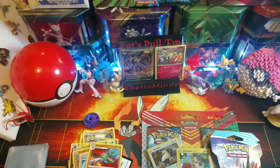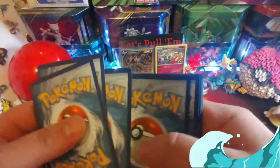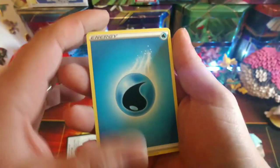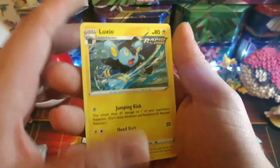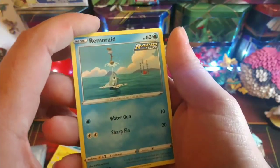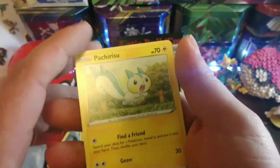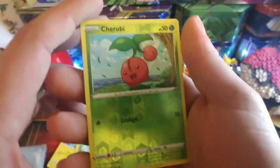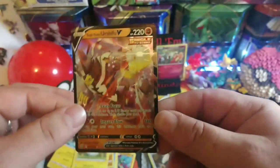Battle Styles - let's see if we get something! Code card, water energy, Escape Rope, Grumpig, Luxio, Runerigus, Onix, Whirlipede, Cherubi, Petilil, a reverse Cherubi, and a Single Strike Urshifu V - nice! There we go!